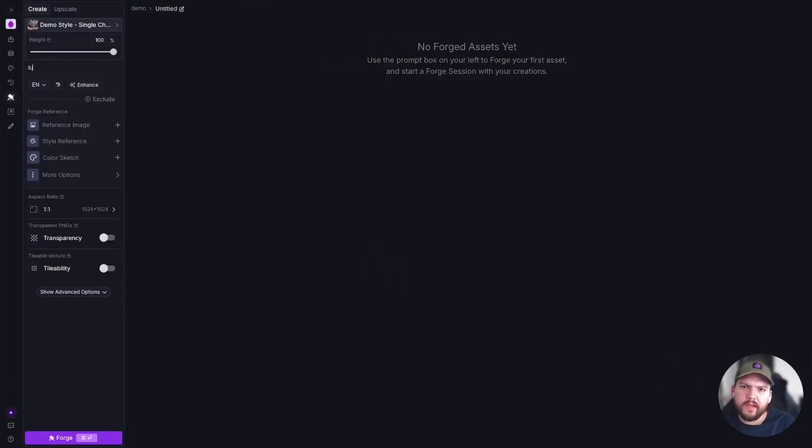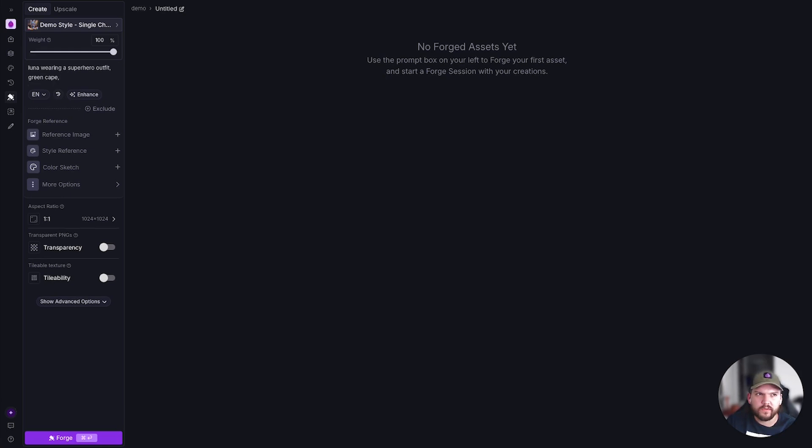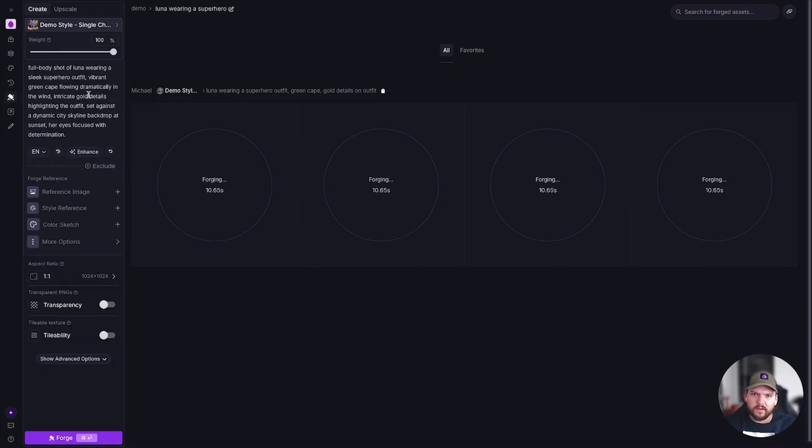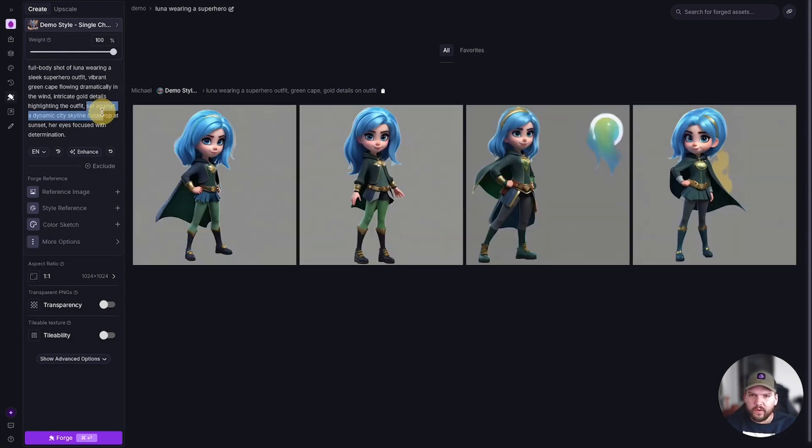I'm going to type in 'Luna.' Since this is a single character style named Luna, we don't have to say anything other than her name and it knows what the character looks like. So: 'Luna wearing a superhero outfit' — let's do something that contrasts with the blue, like a green cape and gold details on the outfit. I like to enhance the prompt with AI because it adds more information that guides the AI to generate something better.